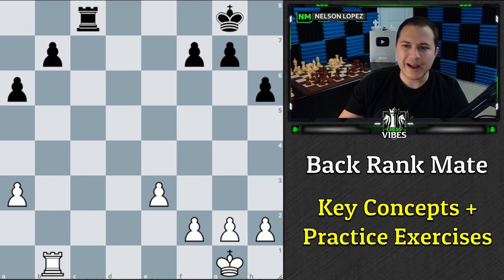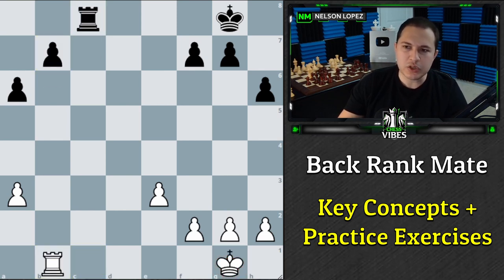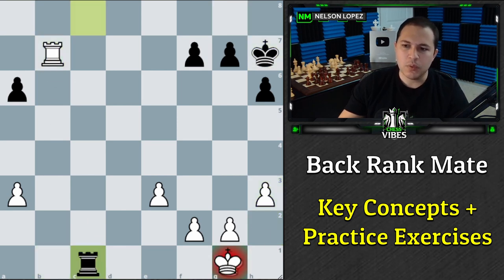At the most basic level, this is how back rank mate might happen. You're playing as white, you see a free pawn, you take it, and then whoops — you forgot about your king and the game is just over. You'll see this at extremely low levels: lots of players will castle, forget about their king, do some other stuff, and next thing you know the game is just over. Most people understand this and can do something like pushing a pawn up — the G pawn, F pawn, or H pawn — which gives your king some breathing room so the same situation doesn't happen again.